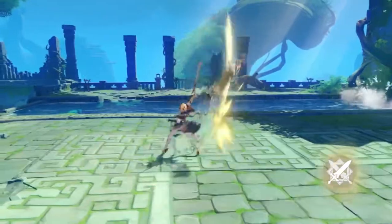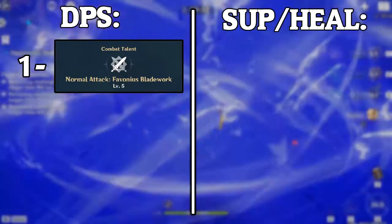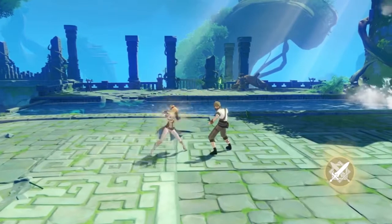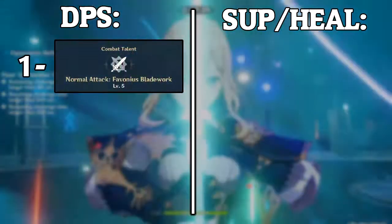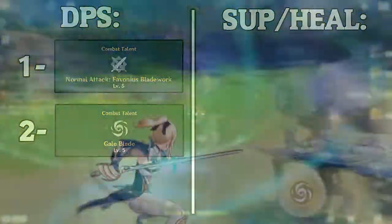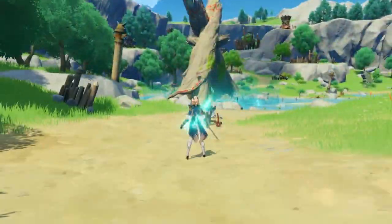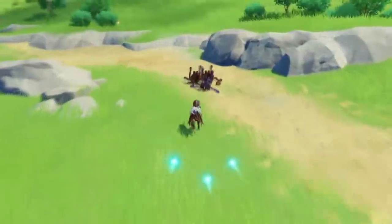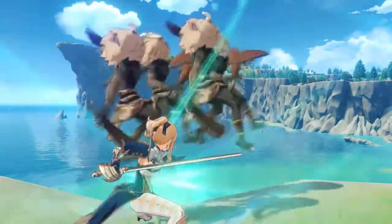Starting off with her talents for a DPS build. The first talent you'd want to upgrade is her auto attacks — that's basically your main source of damage. She's gonna be doing physical damage and she's also gonna be healing while you're auto attacking with her. The second talent you'd want to upgrade for a DPS build is her elemental skill. It does anemo damage, helps you generate some particles, and it does great damage too. It's also a great source if you want to do fall damage — you can abuse it with this skill, lift enemies in the air, throw them, and they're gonna take fall damage.